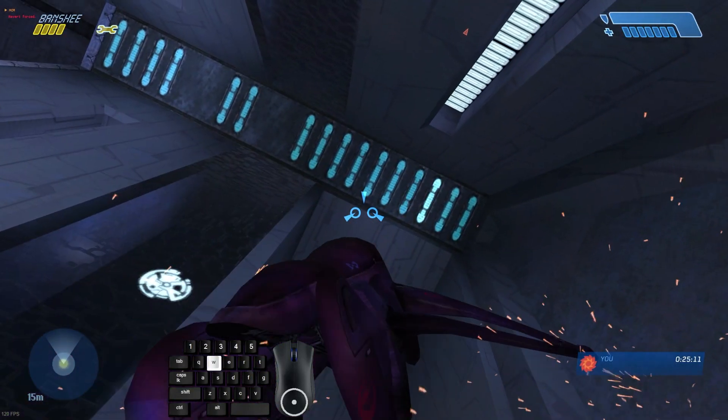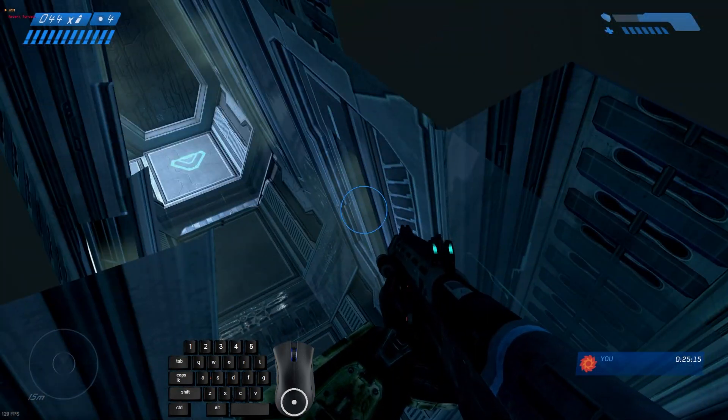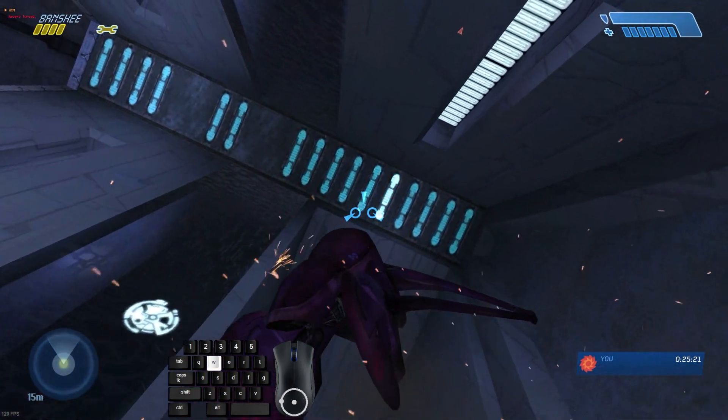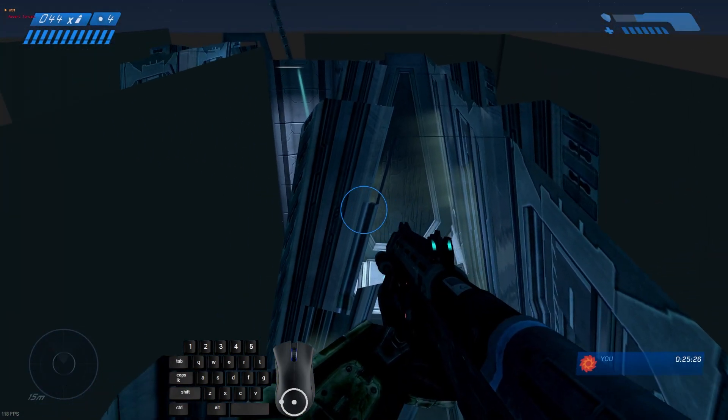Pick whichever one you're getting more consistency with. Watch what other runners do and try to mimic that. This is just how I do it. My current method: get in the nook, look diagonal, do it all at the same time, get that triangle along that light — and boom, that's how you do the fling.